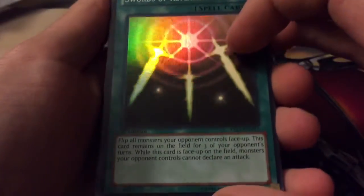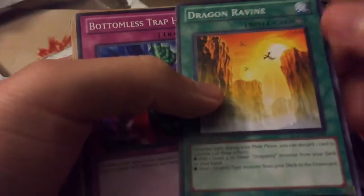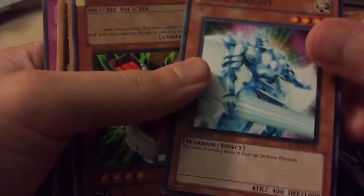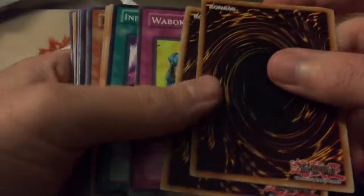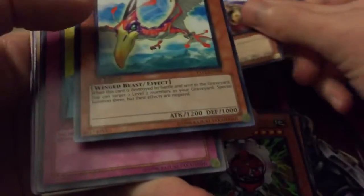We got a Swords of Revealing Light, a Cyber Dragon — that's all right. Dragon Fiend — not bad. Shrapnel — that's another one that's not bad. Some decent stuff actually. Shine Knight, Red Gadget — these are all kind of jumbled together.